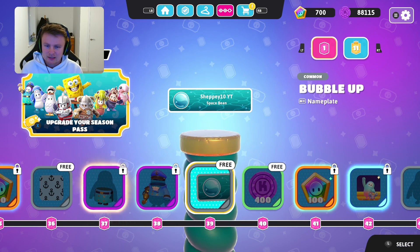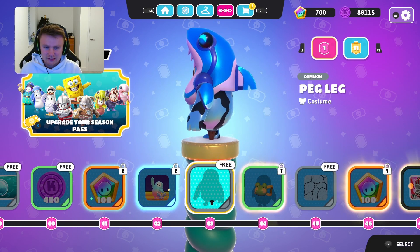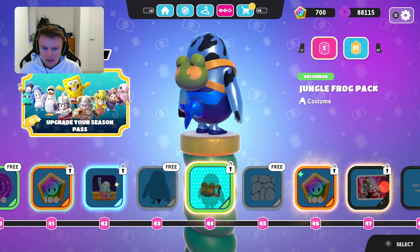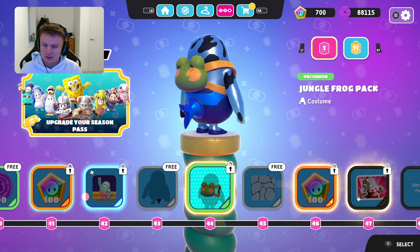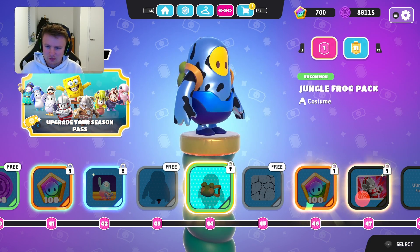Not quite as good as the other one for me — I prefer the shark diver. Then you've got the peg leg — that's quite a cool little addition. Then you've got the jungle frog pack which is quite a cool little backpack. I don't think they've got many backpacks on the game, so that's probably one of the first few that they've added. Then you've got the water caustics pattern — that's a strange one, I don't like the look of that one. It's a bit more haunted than nice.